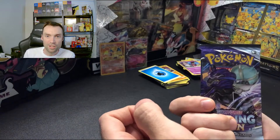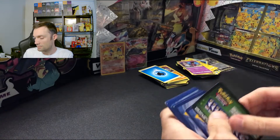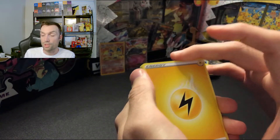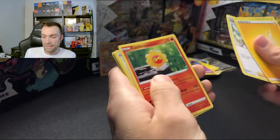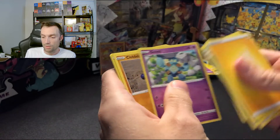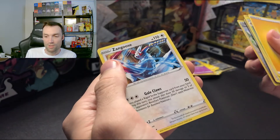Last pack — Chilling Reign, let's go. Not the best quality cuts from Chilling Reign packs; definitely some damage going on. Let's see what I can pull. Double Castform — that's the first time I've had that. Clobbopus, Honey, Honey again — double doubles! Reverse Honey and a Zangoose Non-Holo. Beautiful.